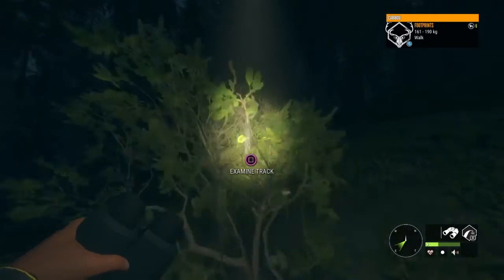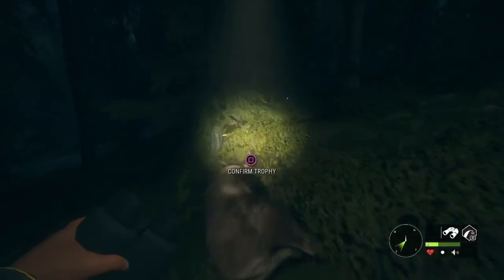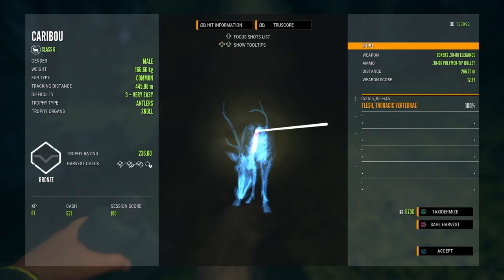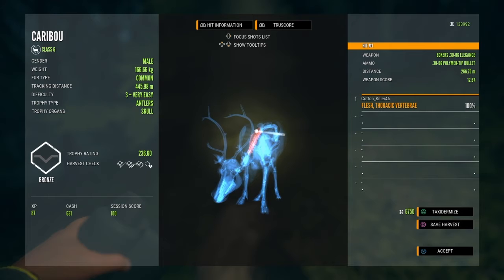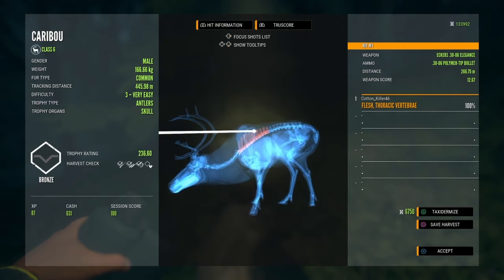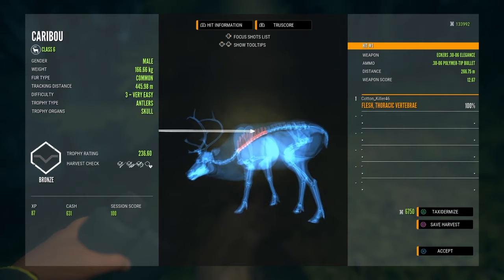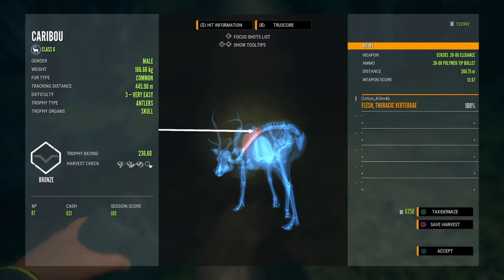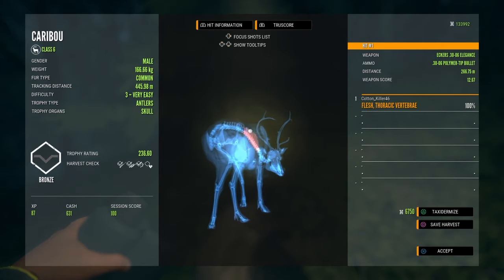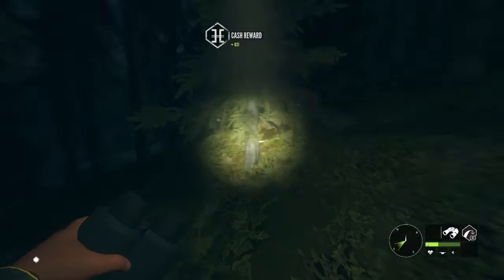Coming up on that caribou we shot at. We hit him — not terribly, just a little bit too high. How that didn't hit the spinal cord, I don't really know. But either way, he's down at 236. Pretty small one, only been a silver. But hey, respawns are respawns — got to shoot everything you can get. Let's see what else we can find out here at this late drink time.